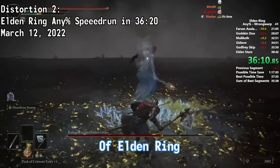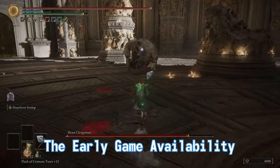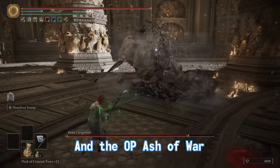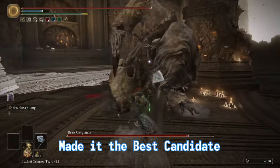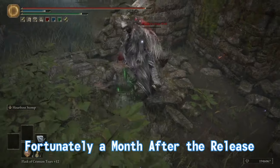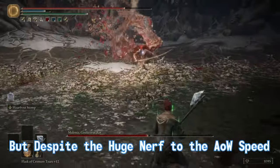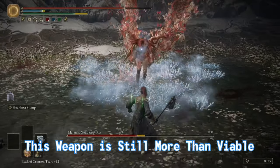If you look up an early speed run of Elden Ring, there's a good chance you'll see the runner using the Ice Rind Hatchet. The early game availability and the overpowered Ash of War made it the best candidate for beating the game as fast as possible. Fortunately, a month after release, the Ash of War was nerfed in a patch. But despite the huge nerf, this weapon is still more than viable.